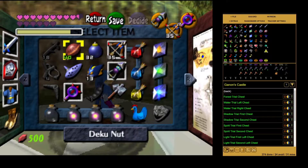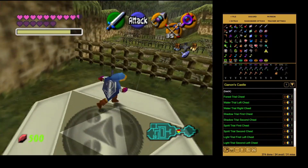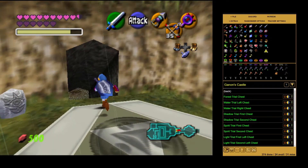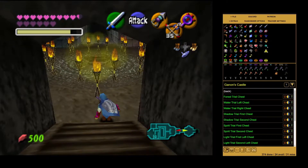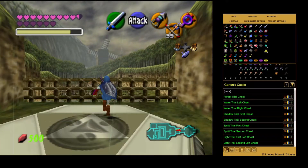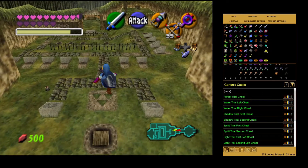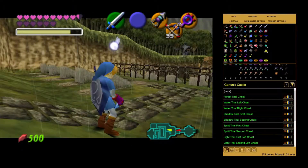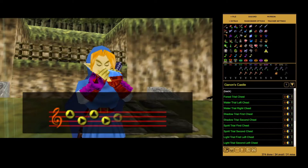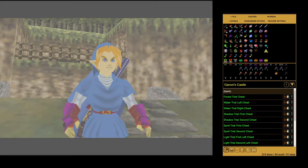Hey, what's up everybody, it's your boy Impendable. We're back with some more Ocarina of Time Randomizer. Some of you may have noticed in the last episode, but for some reason my progress was not saved when I did the Shadow Temple. So I went back based on my video and just redid it real quick. There wasn't really anything important in there, thankfully — just got like two or three keys and the boss key, and finished that off.